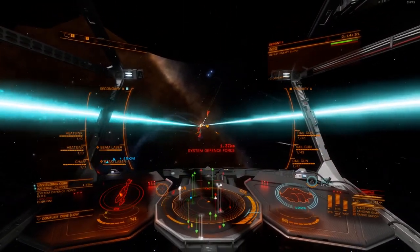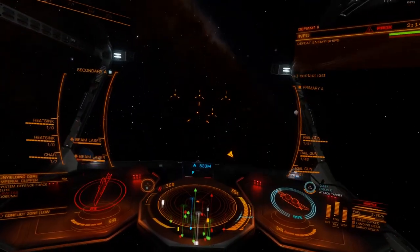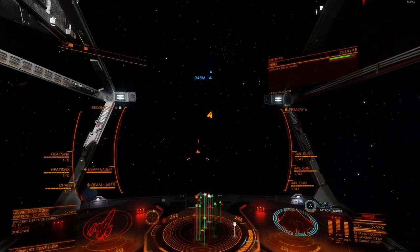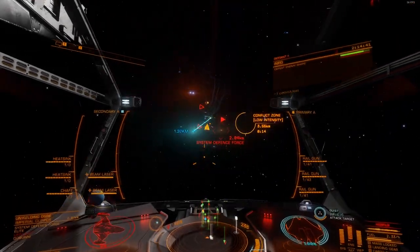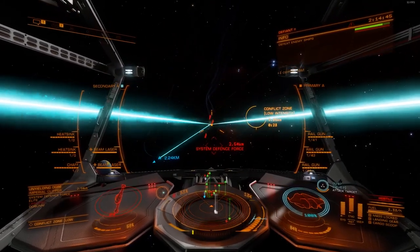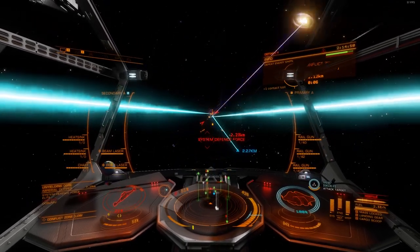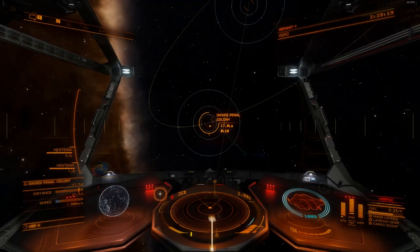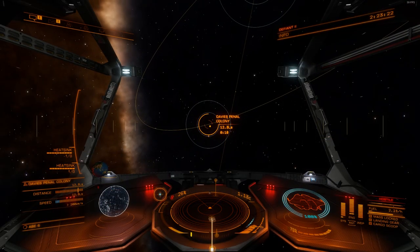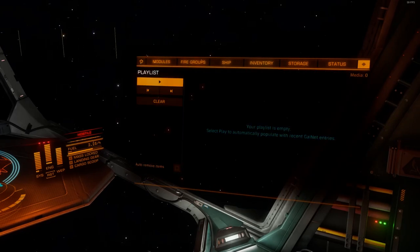I'm taking on an Imperial Clipper here. They fly weird — some of them like to ram. They're usually not very maneuverable; they'll often just sit in a straight line or they'll spend some time just rotating. Anyway, I'm sure you guys have seen enough of this combat — it's probably spazzing your brain out.